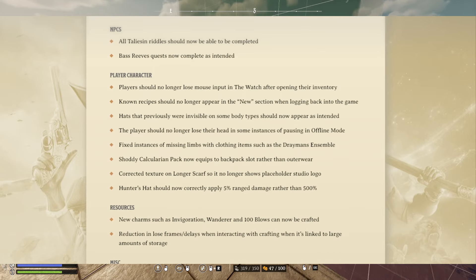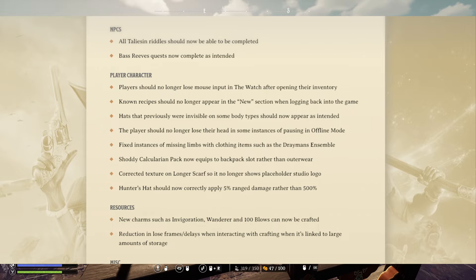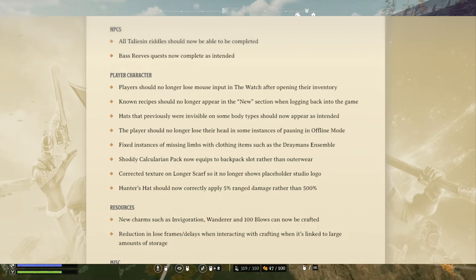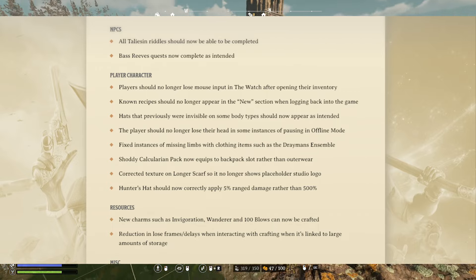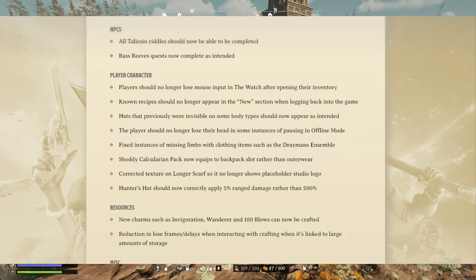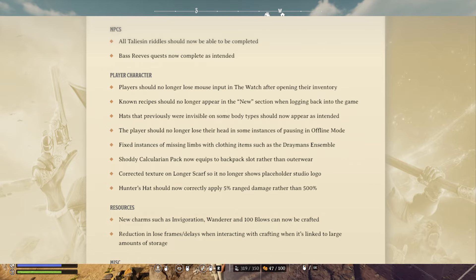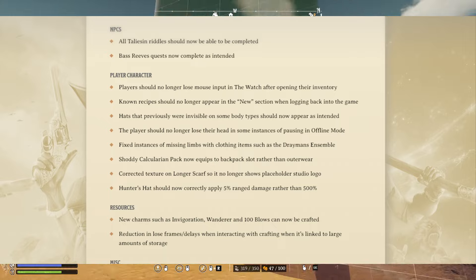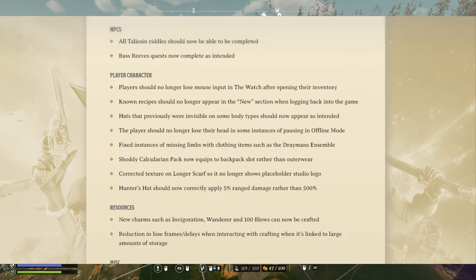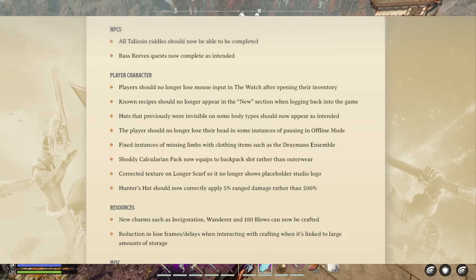For the player character, players should no longer lose mouse input and the watch after opening their inventory — great to see. Known recipes should no longer appear in the new section when logging back into the game, also really nice to see. Hats that previously were invisible on some body types should now appear as intended. The player should no longer lose their head in some instances of pausing in offline mode. They fixed instances of missing limbs with clothing items such as the Draymen's Ensemble. The shoddy Calcularian pack now equips to the backpack slot rather than outerwear. They corrected a texture on the longer scarf so it no longer shows the placeholder studio logo.